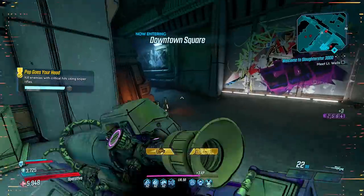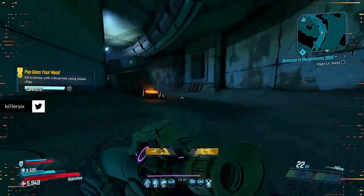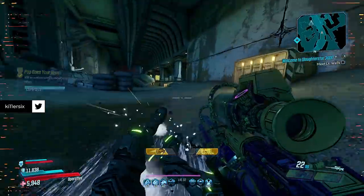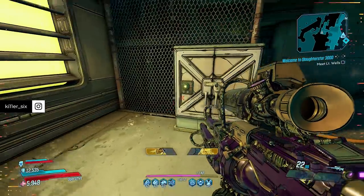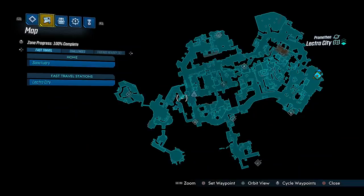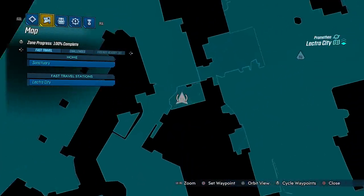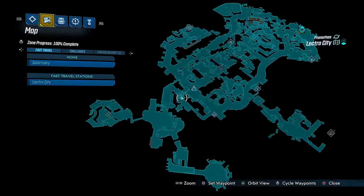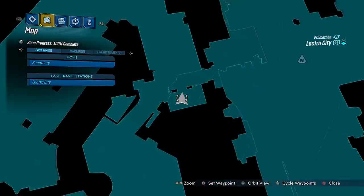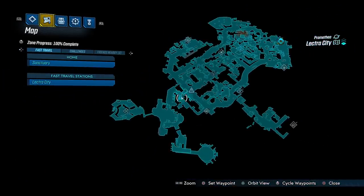The enemy we're looking for is One Punch, and in order to get him to spawn you need to press buttons, pull levers, and turn wheels in the right order. First and foremost, head to this part of the map right here — this is where he's going to spawn. He's kind of underground in a subway tunnel system. Along the same path there is another rare enemy spawn, but I'll cover that in a different video to avoid confusion.